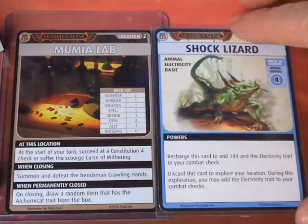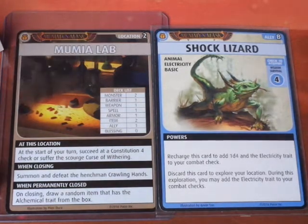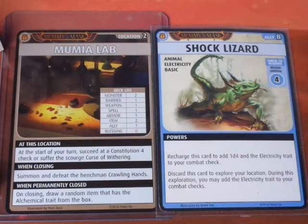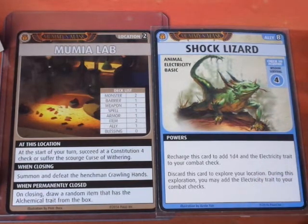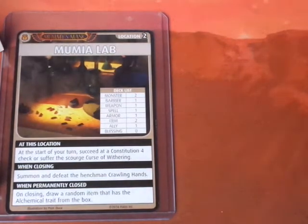On exploration, we get a Shock Lizard. Damiel actually started the whole campaign with this ally, and now it's back — a little reunion of sorts. It's a Wisdom Survival 4 check; Damiel has a Wisdom of d6, and we roll a 4. We'll go ahead and use the Shock Lizard — discard this card to explore your location, and we may add the Electricity trait to our checks. Let's explore.